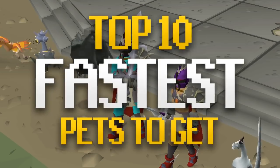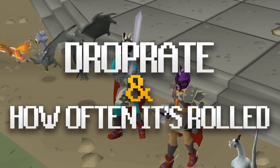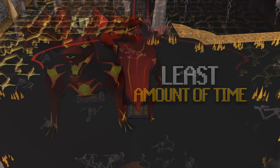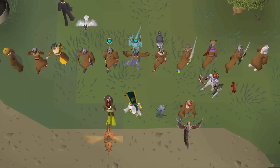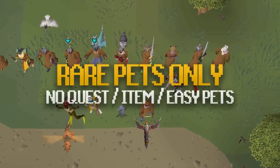This entire video is based on the drop rate of the pet and how often you roll the drop rate — these are the pets which should take you the least amount of time to get. Since the drop rates are so rare, some people can go dry on pets for thousands of kills. I'm not going to be including pets like the pet cat or the pet rock; I'm only going to be including the skilling, bossing, and other rare pets.